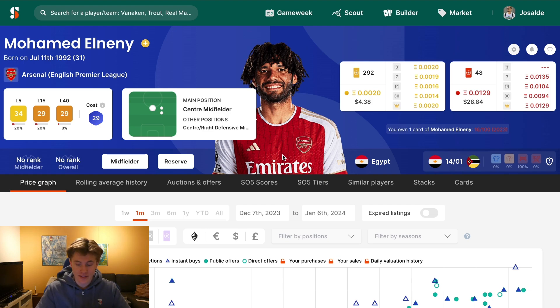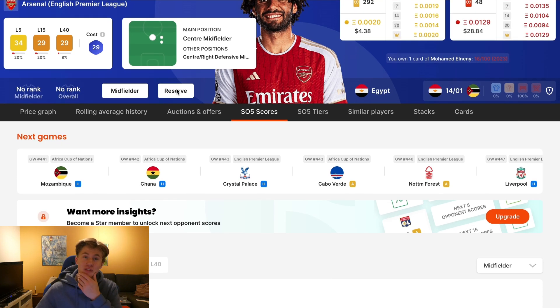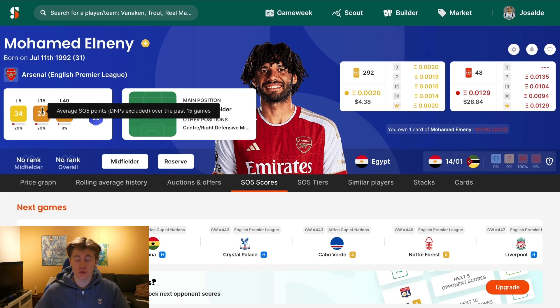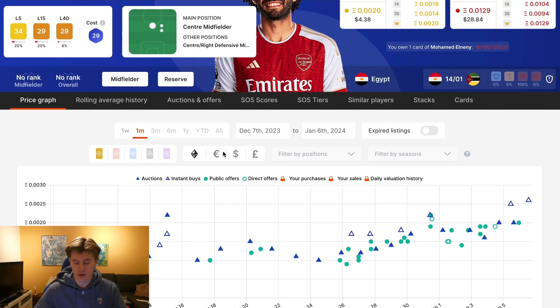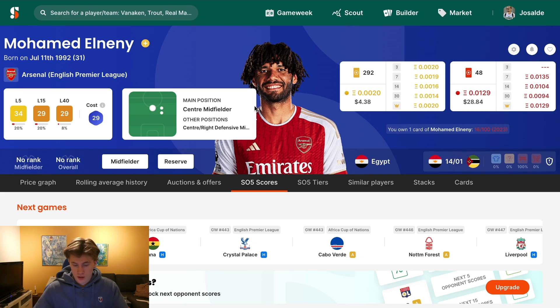The next player is Mohamed Eleny. There are a couple of reasons I want you to pick him up. One — he will most likely get a loan move or be transferred to another club. Two — he is a pretty nailed starter for Egypt. I've done some research and I think he will play almost every single game. He is 31 years old, but he will most likely get a move and play every single game. I think Egypt will do very well, so he will have a lot of utility. He also has a 29 in L15, which is just perfect. His price has gone up because of AFCON and the utility you'll get if he gets a move away from Arsenal. In terms of price, very fair as well.